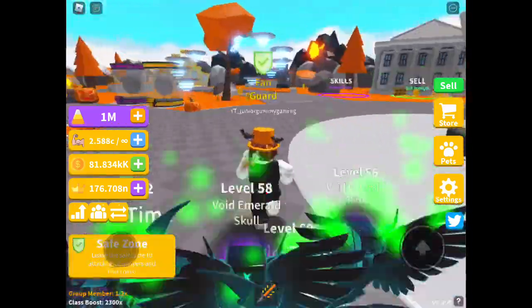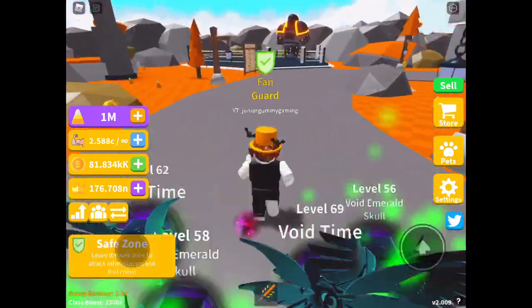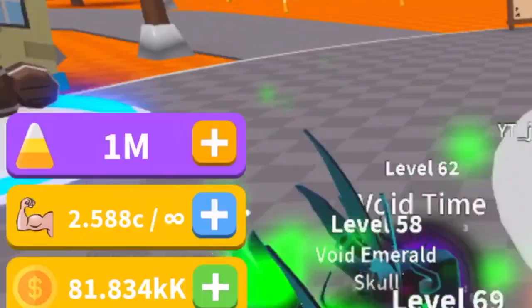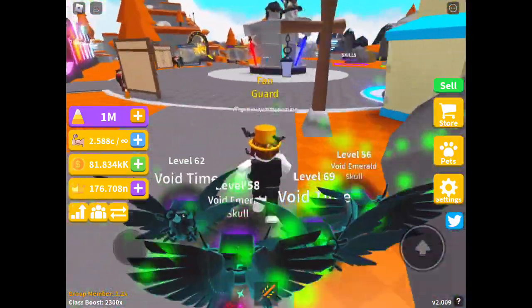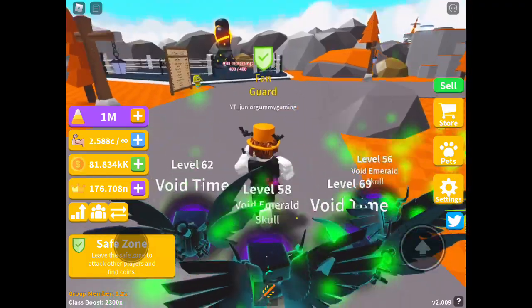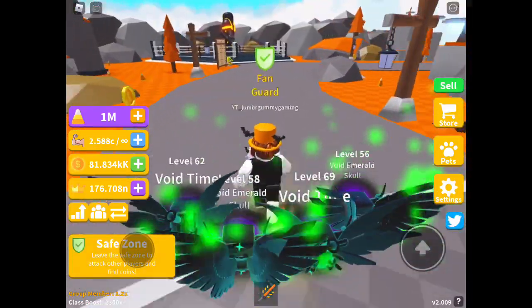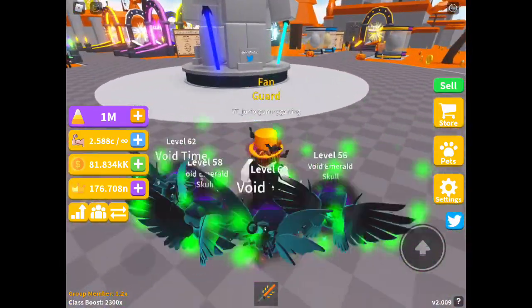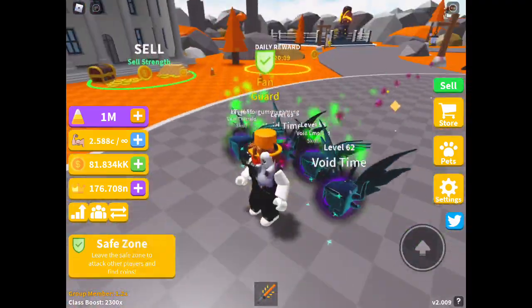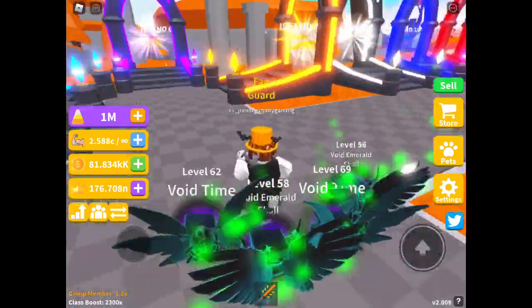Hey guys, welcome back to another Saber Simulator video. Today we're going to be doing something different. If you can see on our left, we have one million candy corn and we're going to be spending it. We should have probably waited for the update in case a new egg was added, but we're going to open this egg and see what we can hatch. We're going to spend it all — this might last us like two or three hours.